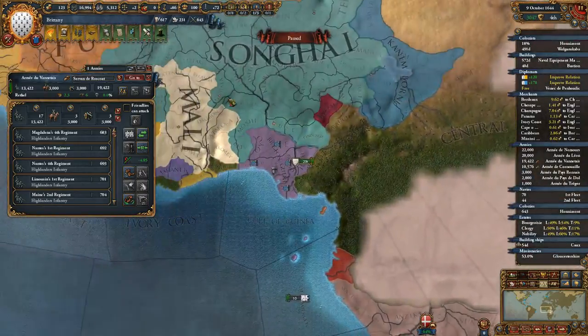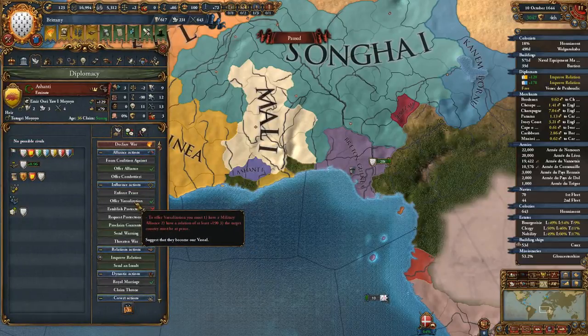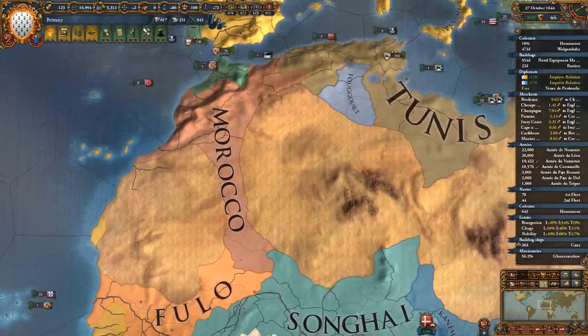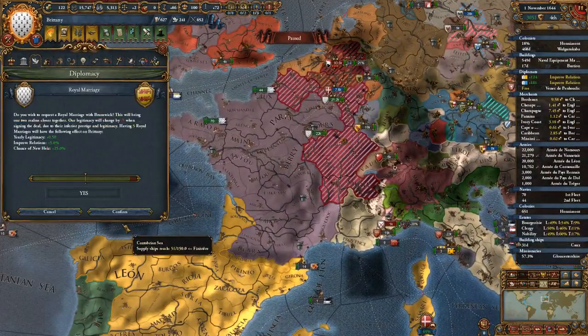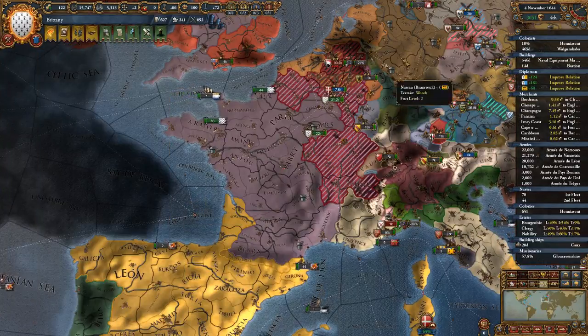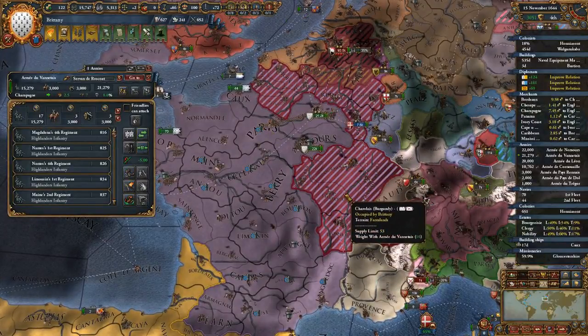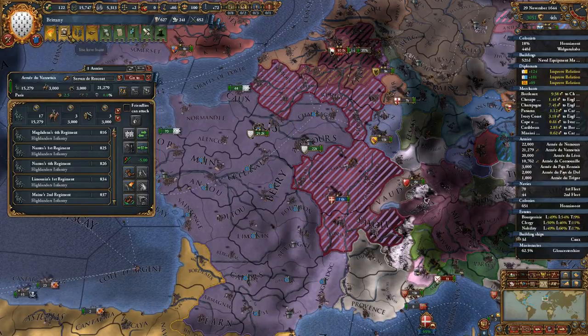Did you guys just break free? You did. Did we become their vassal? But we did our part — we gave them their freedom again, it's up to them to protect it. Let's not give a royal marriage yet. Let's see if they stiff us on the peace deal — if they do, then we'll just break that alliance.